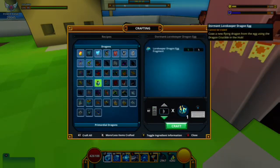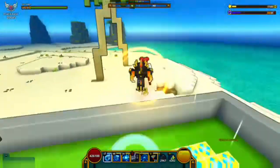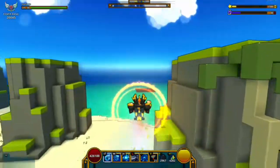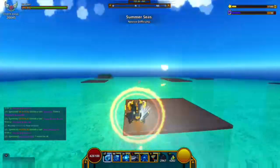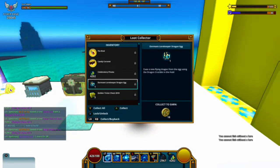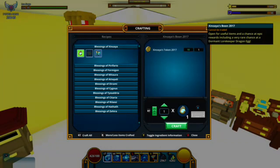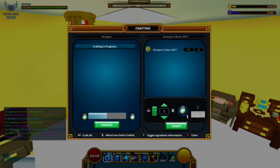If you craft the Lorekeeper dragon egg in general and you look at it, it is ridiculously overpowered. If you have a lot of dragon coins, the Lorekeeper dragon egg fragment — the dragon egg — lets you get 18 of these inside a token box. You can actually craft 18 boom boxes, and all those boom boxes will grant you insane rewards. You can get a three-day patron pass, get a nice haul, and a lot of good stuff.